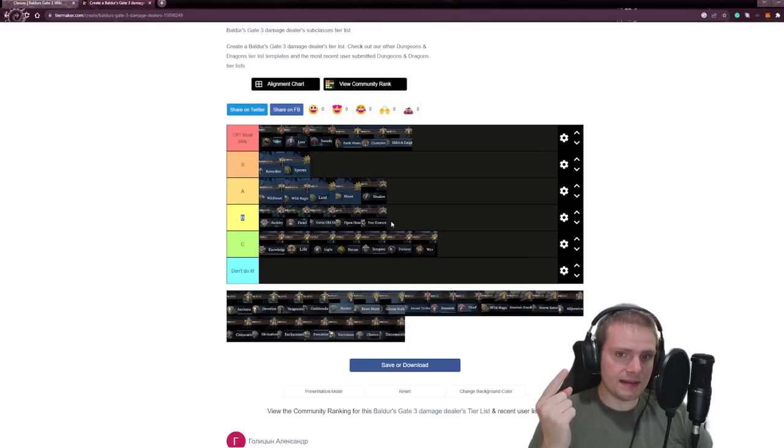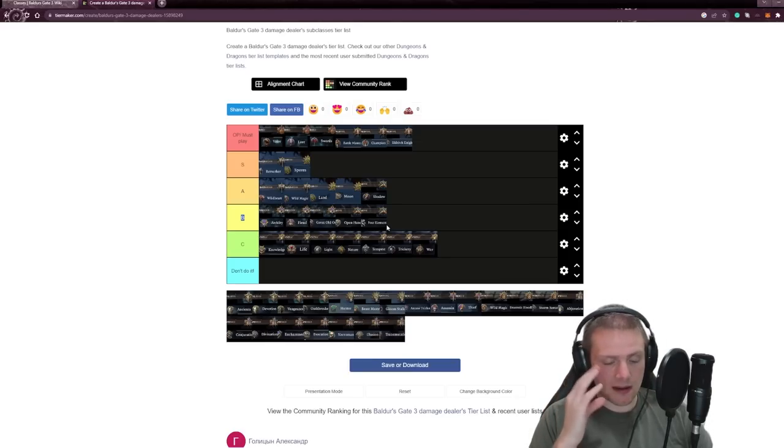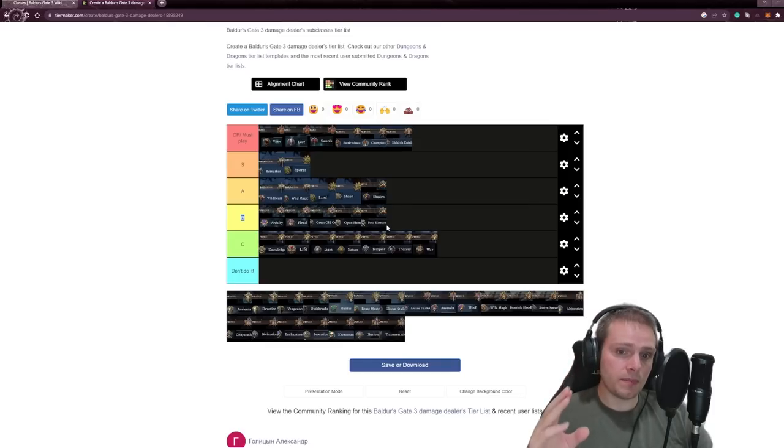The problem with Monk is that Paladin, Fighter, and Barbarian are all in the game. Monk is harder to determine on paper since it's not in early access. The Shadow Monk basically gives you stealth and invisibility — you might as well call it a ninja. Open Hand and Four Elements I just don't think are beginner friendly; there are other martial classes that will be a lot easier to play. So Monk is a little further down the rating scale.